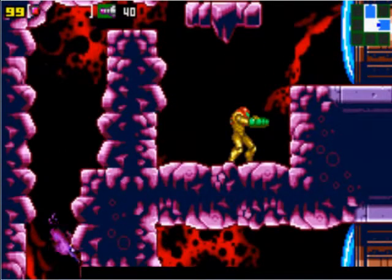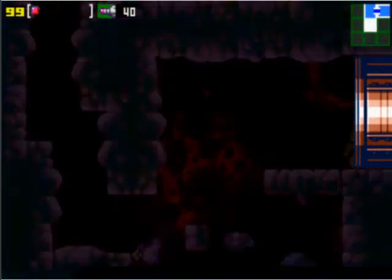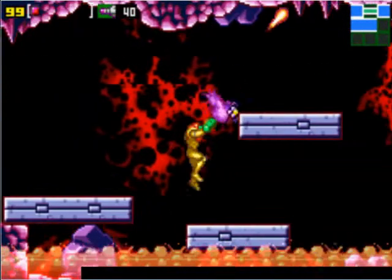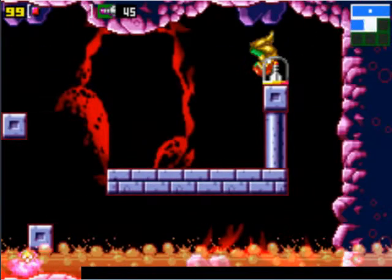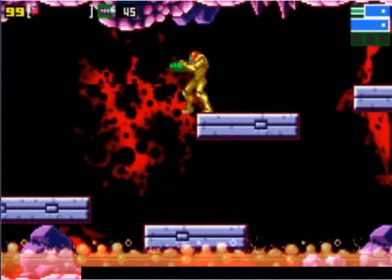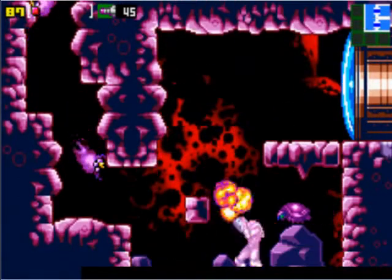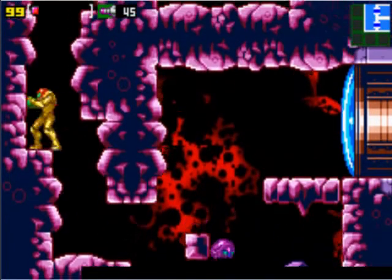Before we go to that save room, we want to come down here, because in this room right here there is a missile tank. So I might as well get it now while we're here, because I really doubt we'll be going back that way any time soon. Missile tank — so now we're up to 45. Excellent. They do give you the option to get a lot of missile tanks at the beginning of the game. I don't really use missiles for normal enemies; I just use them mainly for bosses or enemies that take a little more, as you'll see later.